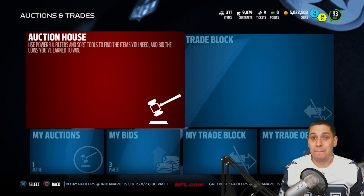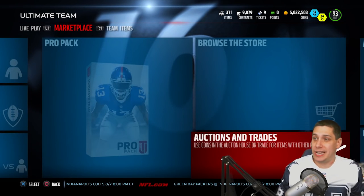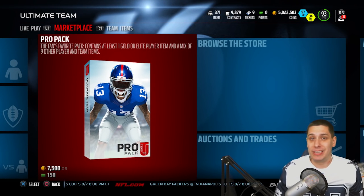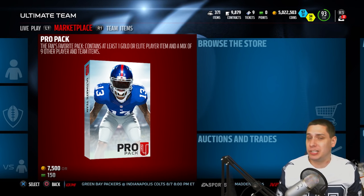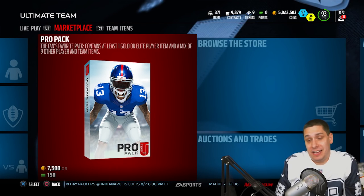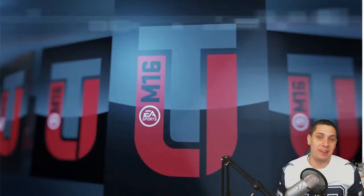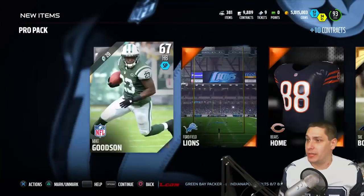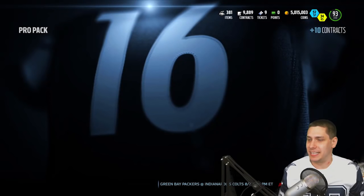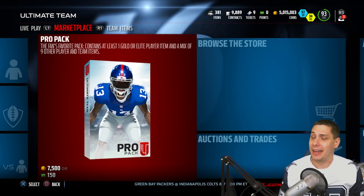We're going to try and pull these packs today and see if we can get anything. I actually did do a pack opening video earlier today that you're not going to get to see because my Elgato glitched out while I was recording it. I opened up a Campus Hero pack and like 10 Pro packs. We're going to try to do that again. I didn't really have great luck opening those packs anyway - the best thing that I pulled was like 5,000 coins or something. It was pretty damn bad. But I also pulled like a John Randall Legend collectible.